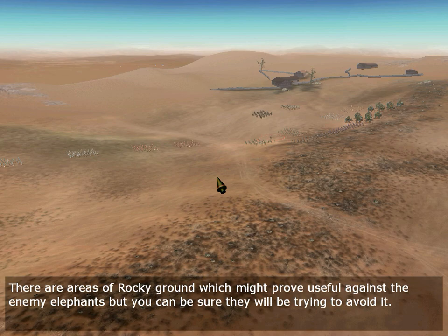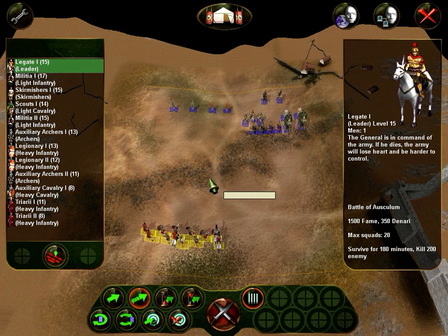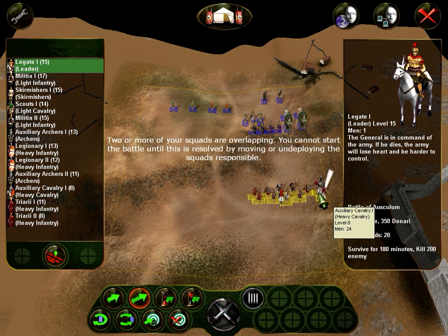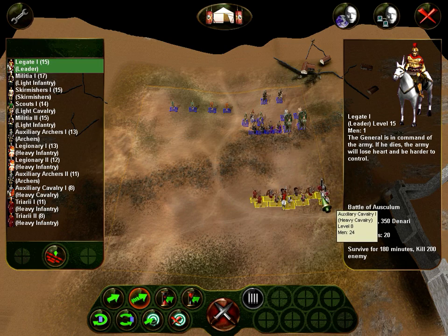There are areas of rocky ground which might prove useful against the enemy elephants, but you can be sure they will be trying to avoid it. They have heavy infantry there — pretty bad terrain for them too. This should be rocky terrain. Can we put our units right there? No, we can't. Can we try the feint formation again?